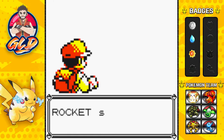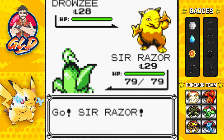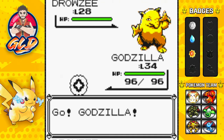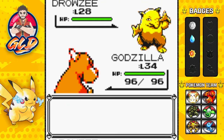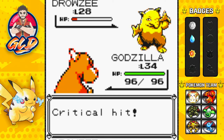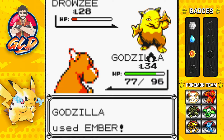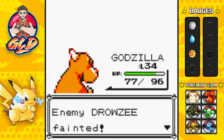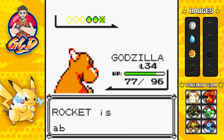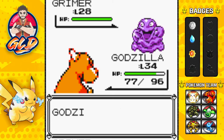Maximum effort — taking on another rocket using a Drowsy. Bad matchup so switching to Godzilla, who has the Slash attack now. Slash attack scores a critical hit. A headbutt comes back — also critical. Using Ember attack, and Sir Razor grows to level 30! A Grimer is coming out next so switching to Ultra Psycho.